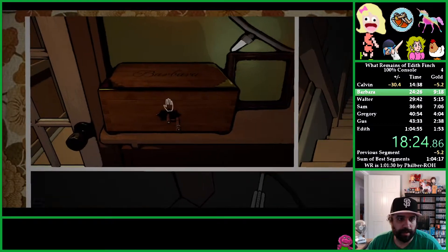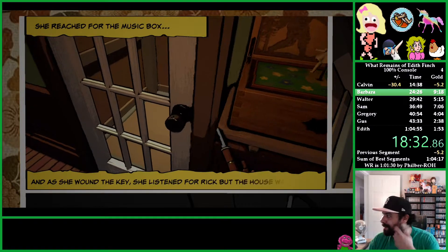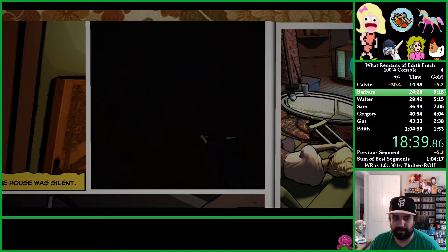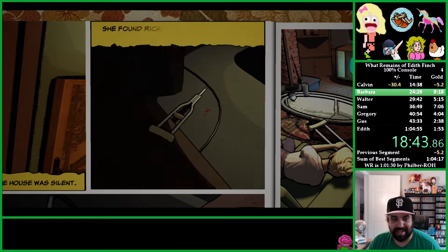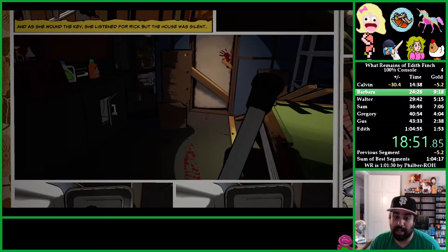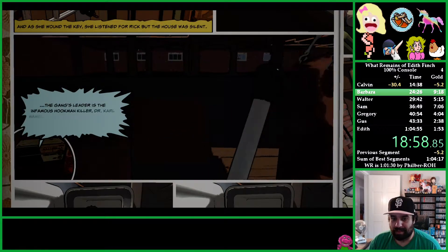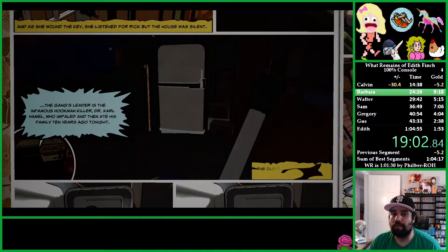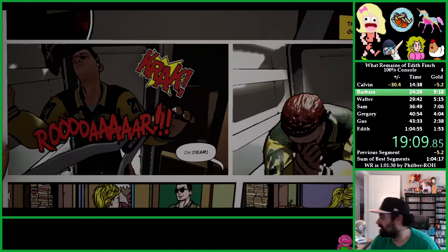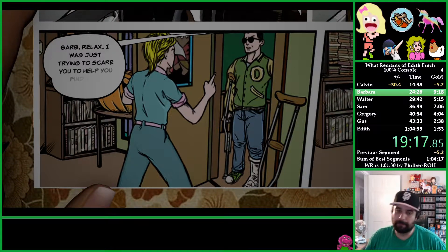Now we're actually controlling Barbara. She reached for the music box, and you have to rotate the right analog stick properly — one of the worst things to control. Now we're controlling Barbara freely, but you still get little vignettes. We're going to the fridge — the whole point is to explore with the Halloween music playing. One of the achievements is knocking all the balls off the pool table with this crutch. We could also smack Rick in the face, which he deserves — he's not a good person.